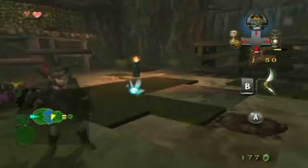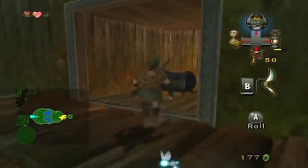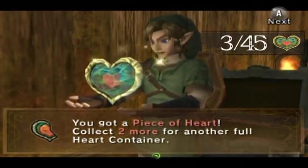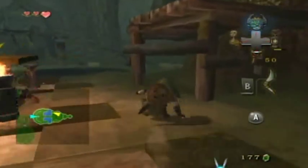Actually I only had to knock down that one torch because I can get to the treasure chest I need with just that one down. And it gives you another piece of heart! Alright, now I'm going to go back over to that four-way split room.